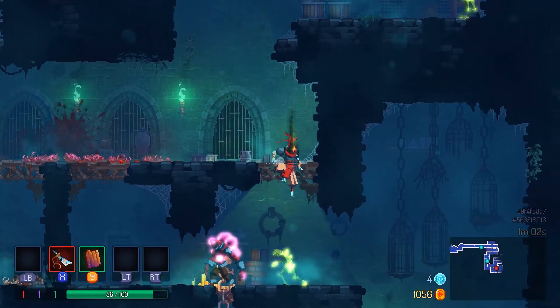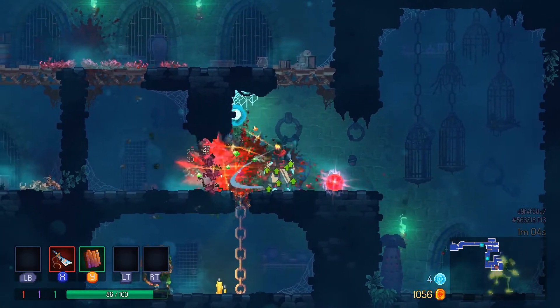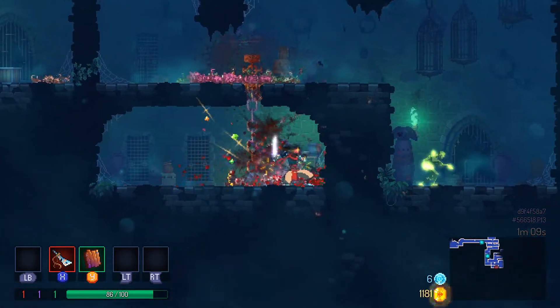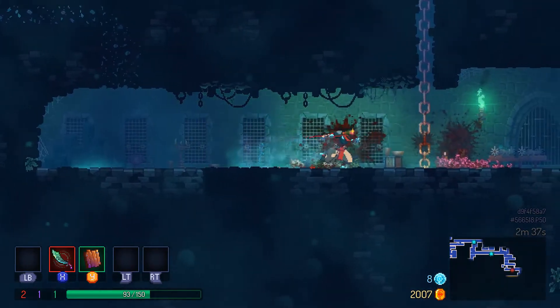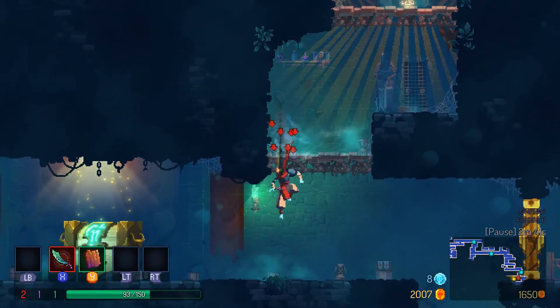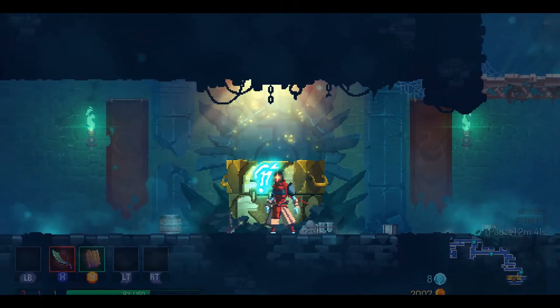Though a more organized approach to combat is often safest, it can hurt players in the long run. Each stage is packed with secrets, from carrots hidden away behind flimsy walls to cursed chests that grant big bonuses at a high cost. The most powerful of them are time-locked doors.